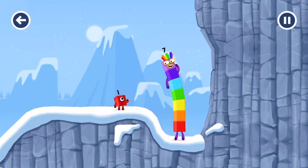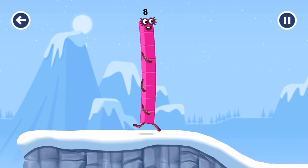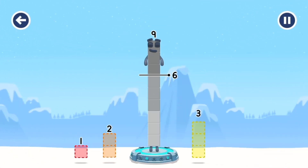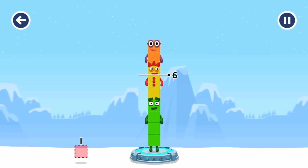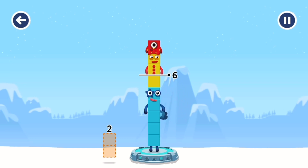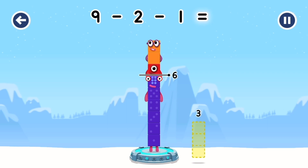I am seven! I am eight! Octablock coming through! Take Number Blocks away from nine to leave six. Two. Three. Have another go. One. Three — that's not quite right. Try again. Two. One. That's right. Nine minus two minus one equals six.